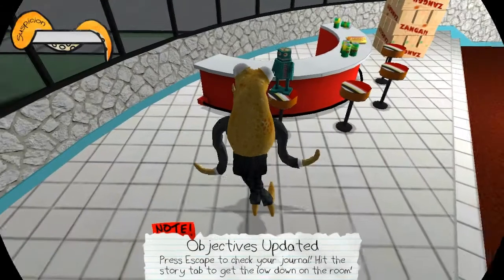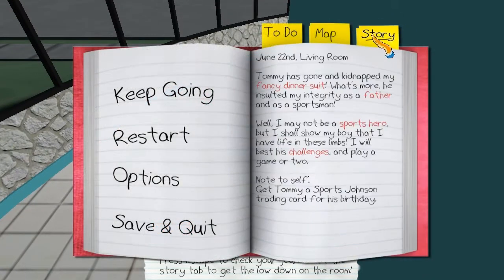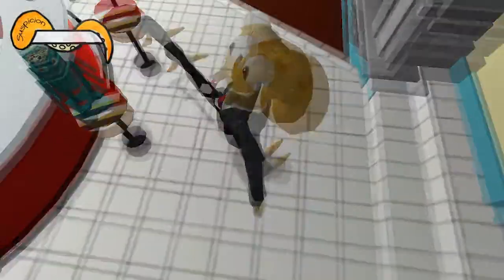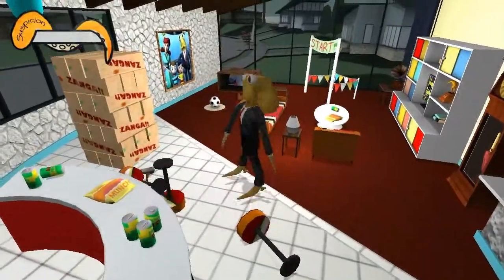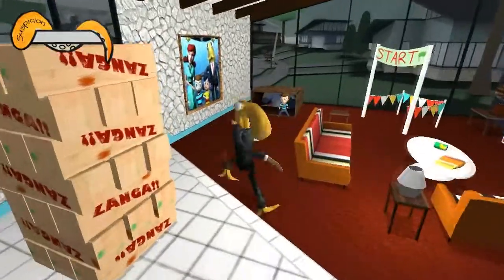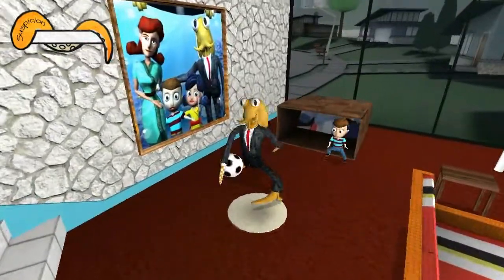Press escape to check your journal. Tommy has gone and kidnapped my fancy dinner suit. What's more, he insulted my integrity as a father and as a sportsman. Well, I may not be a sports hero, but I shall show my boy that I have life in these limbs. I will best his challenges and play a game or two. Note to self: get Tommy a Sports Johnson trading card for his birthday. There you are, Dad. Until you get past my gauntlet of awesome challenges, I'm holding your fancy dinner suit hostage.